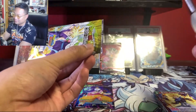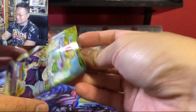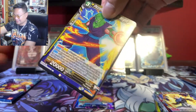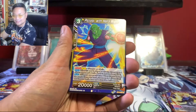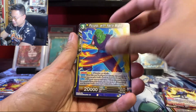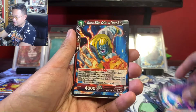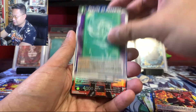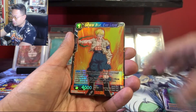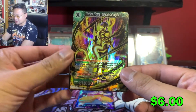I feel like the hits I get are always on the last pack. If I don't get it here... alright, I see something very shiny here, this might be the hit. Okay, we got Piccolo, Super Mira, Major God, General Rildo, Dende, Instant Kamehameha — that's the one I want — General Blue, and...